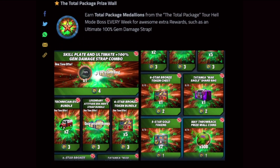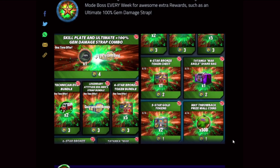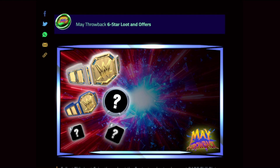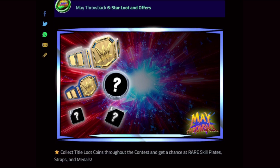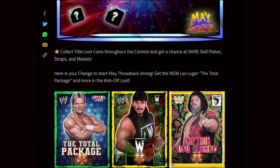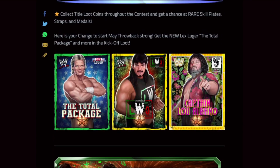Total Package prize wall — from the tours: skill plate, the Uso Cap plate which is very solid on select superstars, 100% gem damage, tech tokens, straps, six-star tokens, five-star tokens, prize wall currency. May Throwback six-star loot and offers. Title loot coins will return — they should carry over. Here's your chance to start May Throwback strong — get the new Lex Luger Total Package. You can just straight-up pull him at six-star now. That's crazy — congrats to those that do that.